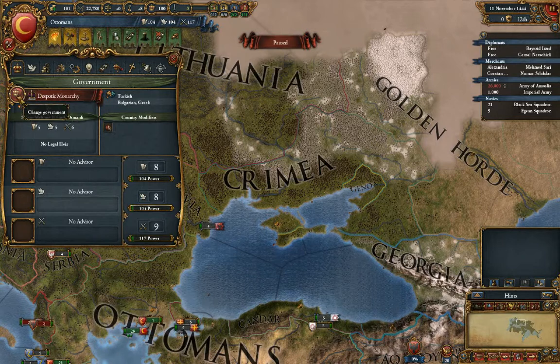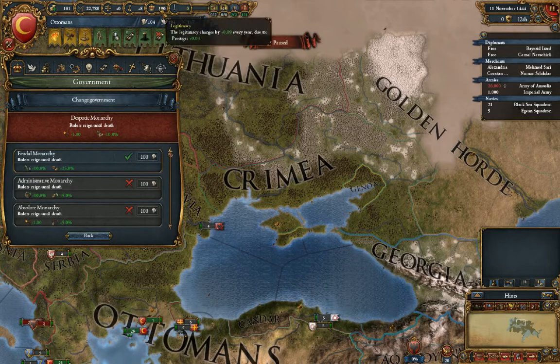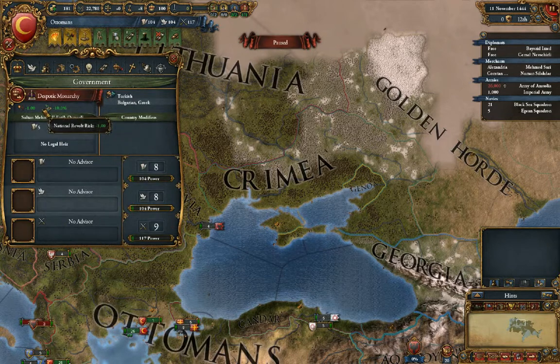Here's your government — Despotic Monarchy. You can change your government after you've researched a certain number of techs. Right now we could immediately switch to Feudal Monarchy if we wanted to. It gives a 50% legitimacy hit, but otherwise you can change as long as you have the tech and the required admin points. If you mouse over it, it'll tell you what it does.